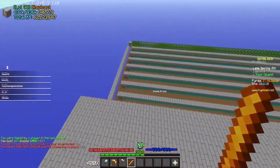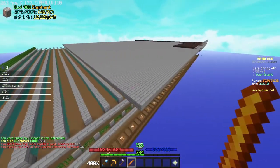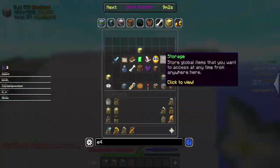What a flint and steel looks like with this texture pack — probably ugly. How the fuck do you make a flint and steel?